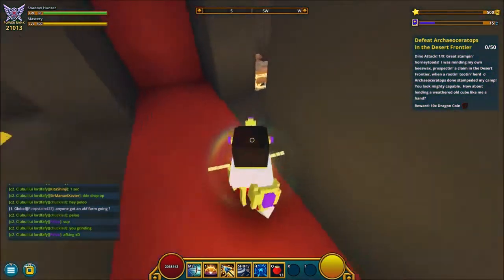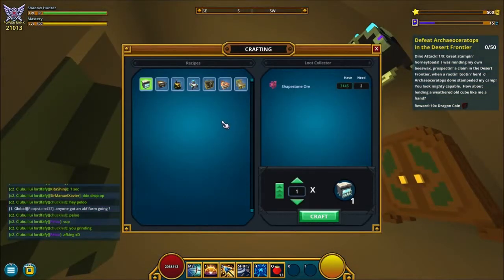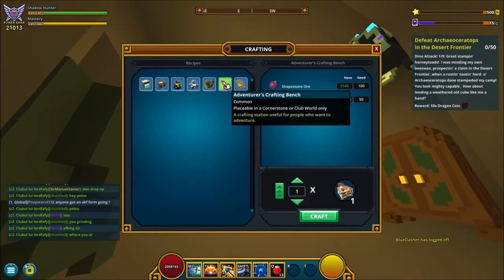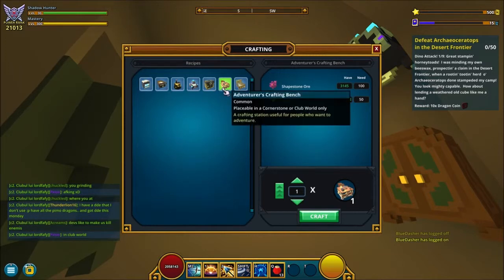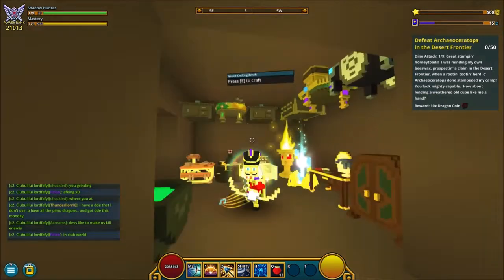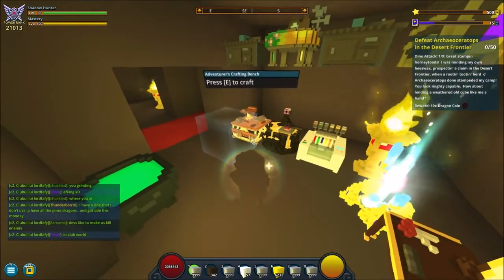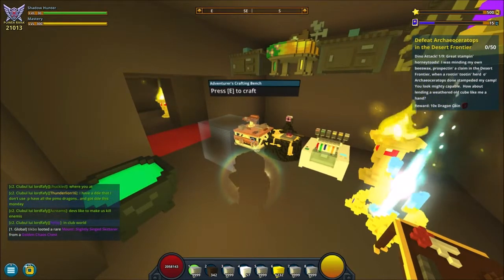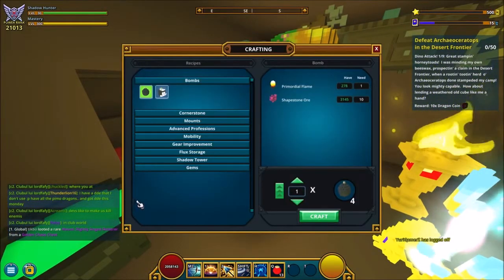First of all, you want to open your cornerstone and find your novice crafting bench and craft an adventurous crafting bench. If you've already done this, you don't need to do it again — this is just showing people how to get from novice to adventure. Once you craft it, go into build mode and it should be on your hotbar, then place it somewhere on your cornerstone.